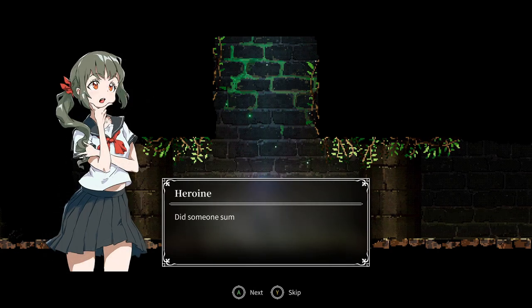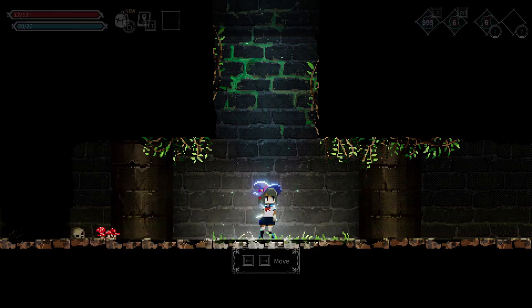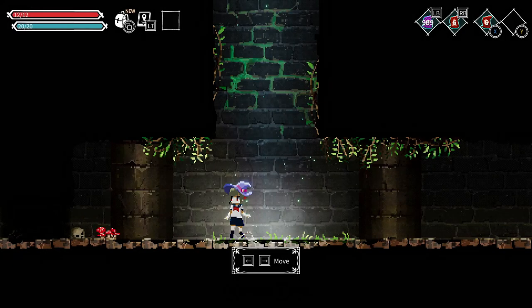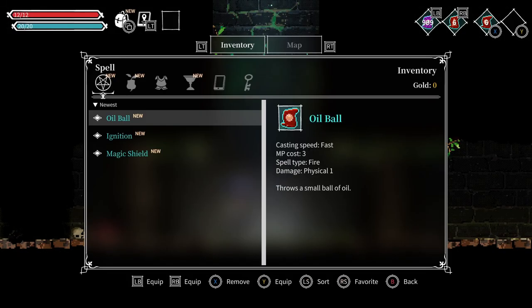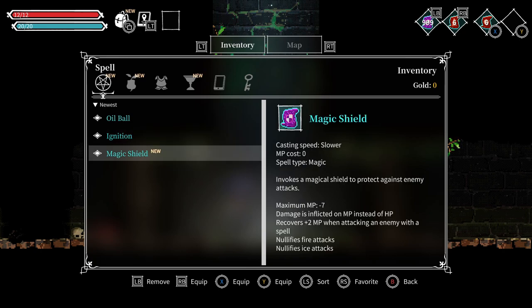Something here — I can't remember anything, I should take a look around. Let's see what I have in my inventory. I have an oil ball which just makes oil, then ignition which makes flames, and then a magic shield that invokes a magical shield to protect against enemy attacks.